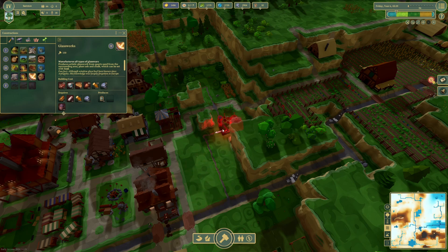We can't build roads over this bit in the corner for some reason — because there's a river there, and we can't go over corners. So I'm going to put the glassworks right here.